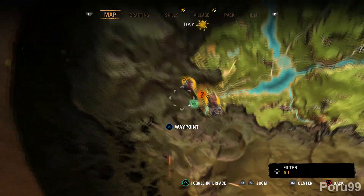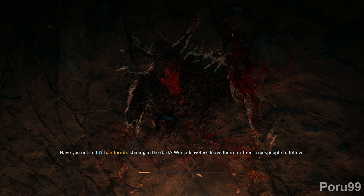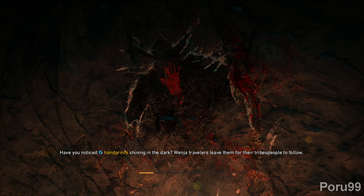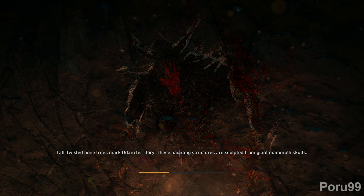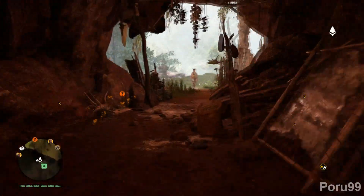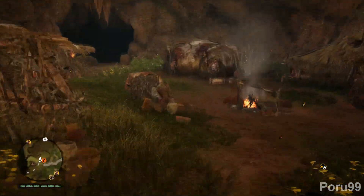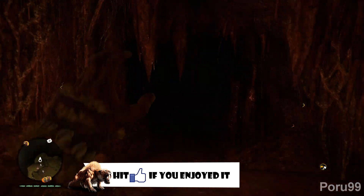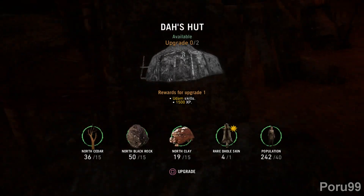We're not going to do the walkthrough right now. We are going to make a hut for DAH — D-A-H. So let's get to it, let's create this.